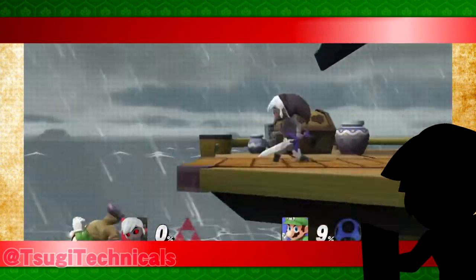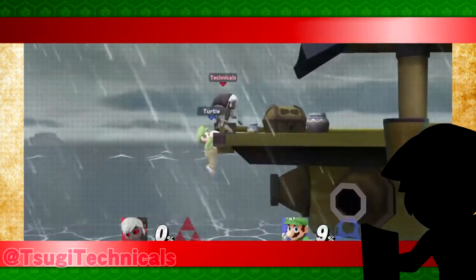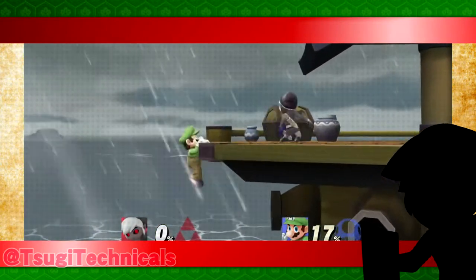The only reason I could see f-tilt being used out of Slide Canceling is to cover the ledge getup or attempt a possible two-frame if you're confident.